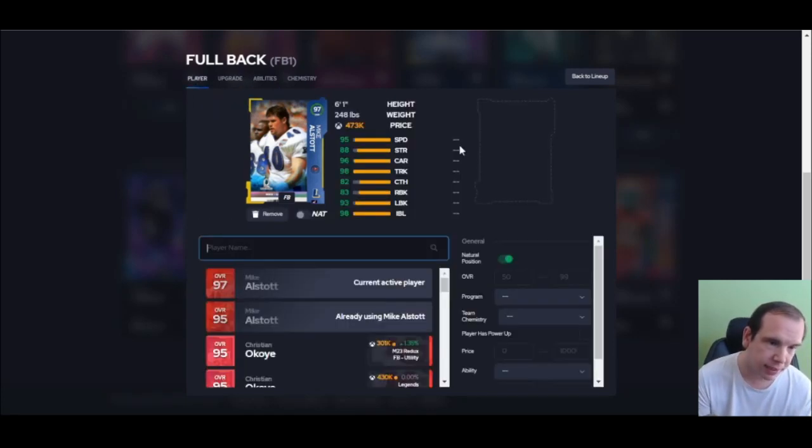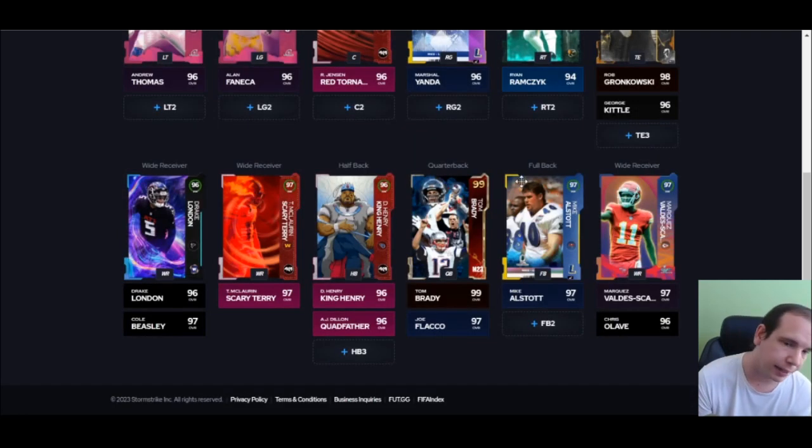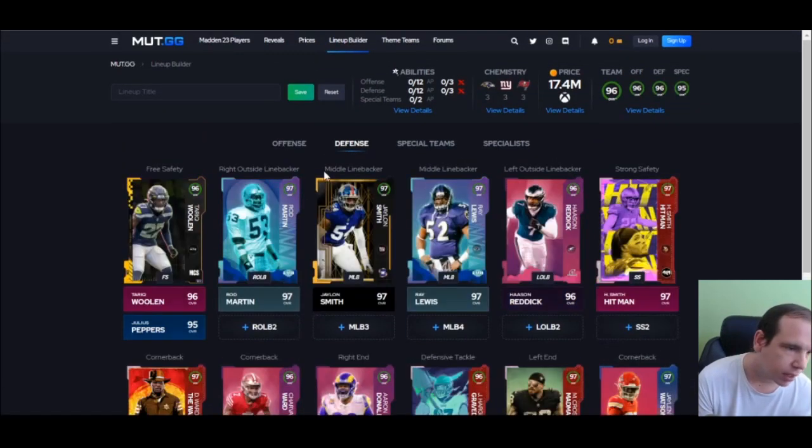Fullback — I'll tell you why: he's fast enough, and this guy gets the best break-tackle animation I've used all year at fullback. He's better than Chris Nicoie, he's better than William Perry. The animations he gets are better, he's faster — that's why. I love this card.